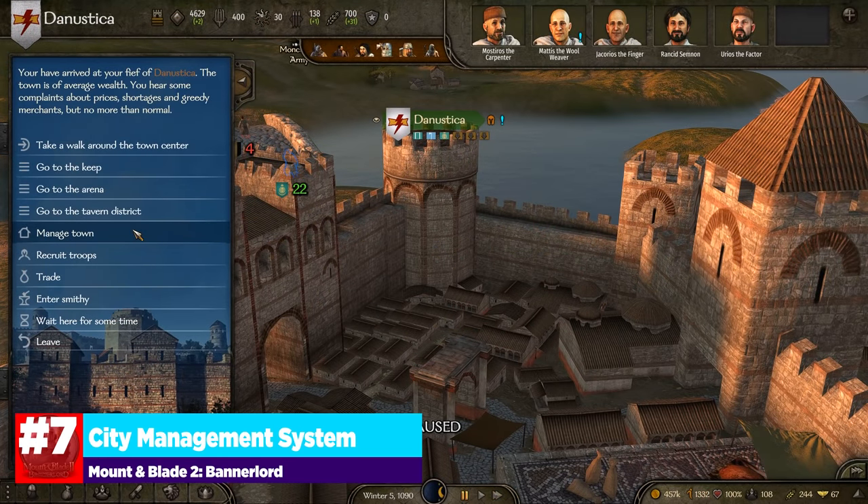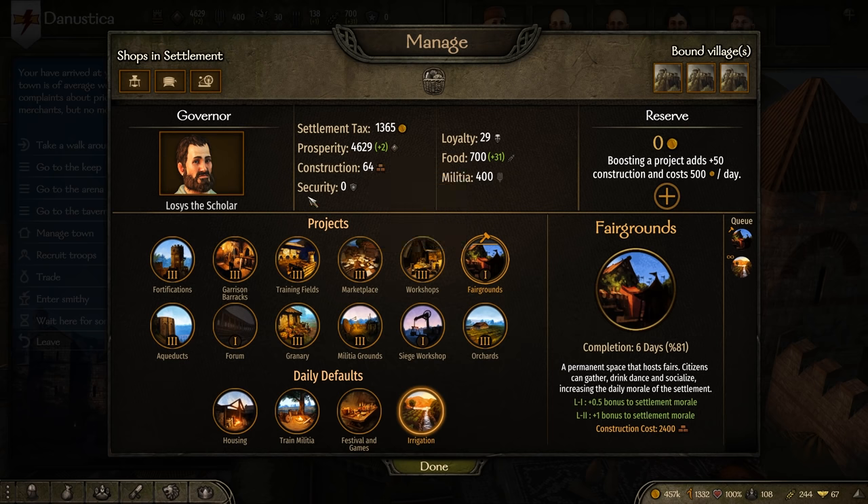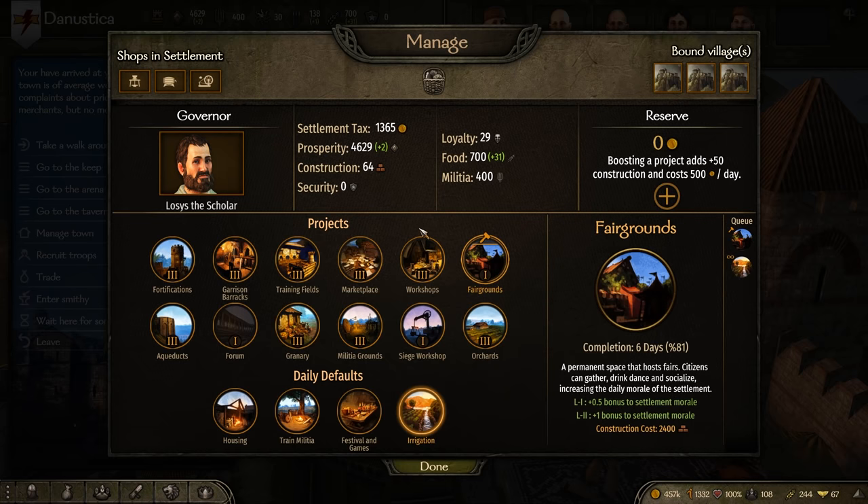Number 7 is our city management system. Owning your own city is one of the big goals of Bannerlord, but as it stands right now, it's a bit of a hollow experience and the city management system could use a lot of love. In one of the more recent patches, the ability for cities to rebel has become part of the game, making it so that you have to really monitor the happiness and security of the cities you directly control. Right now, you can simply assign a governor, construct buildings, and let the city grow or decline from there.